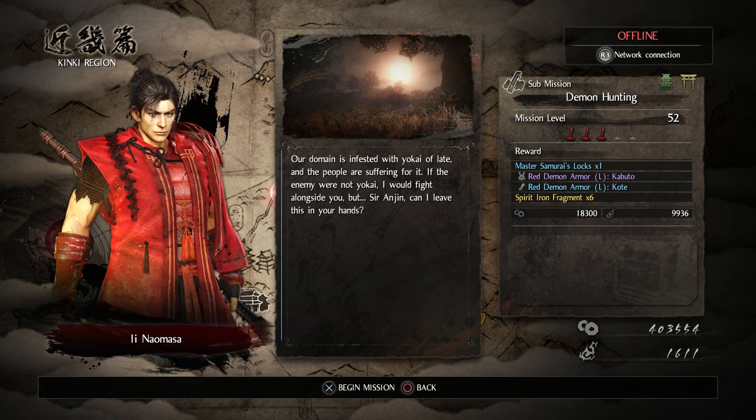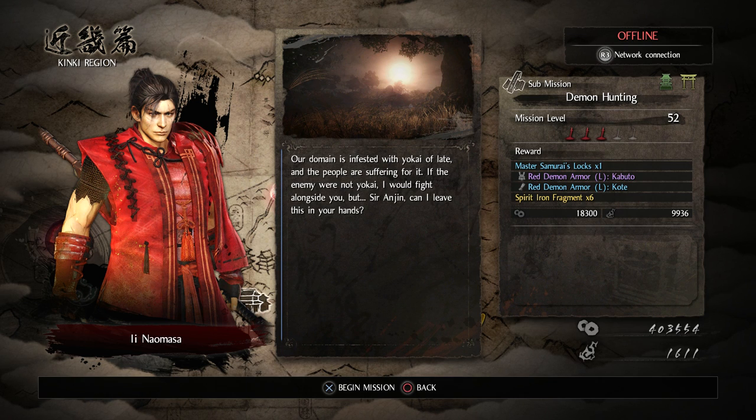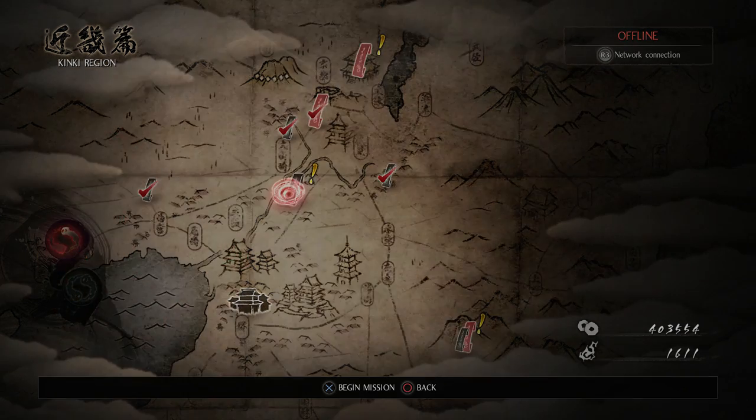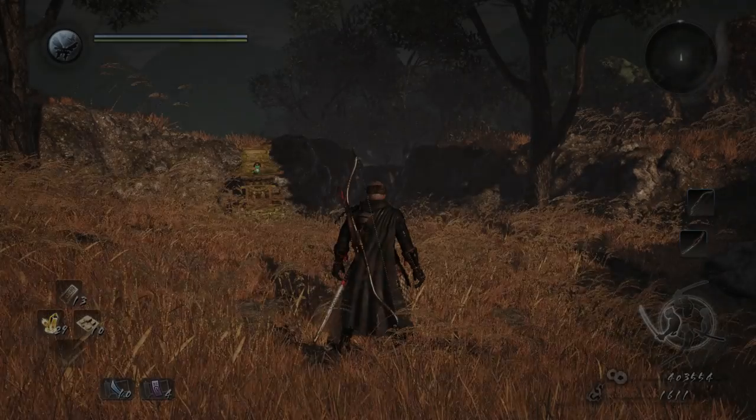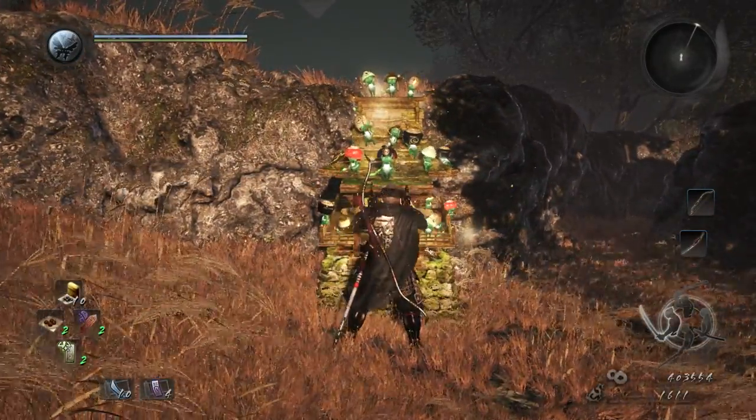Our domain is infested with yokai of late and the people are suffering for it. If the enemy were not yokai I would fight alongside you. But Sir Anjan, can I leave this in your hands? Alright, let's go ahead and use this shrine.